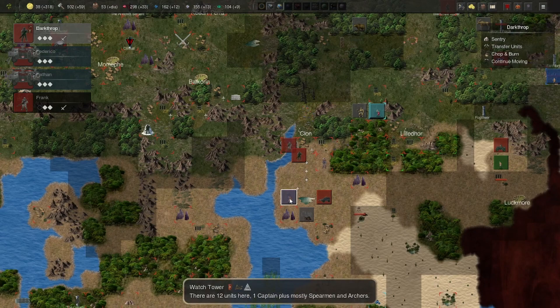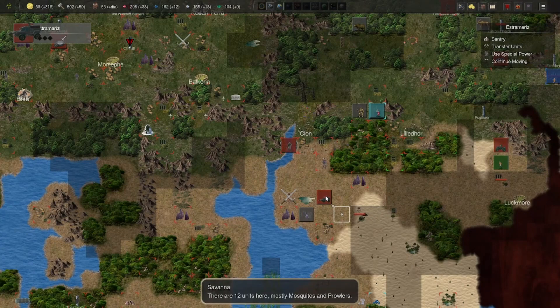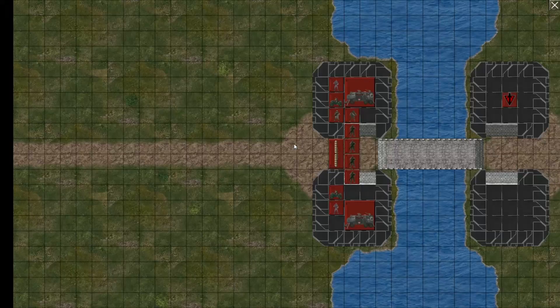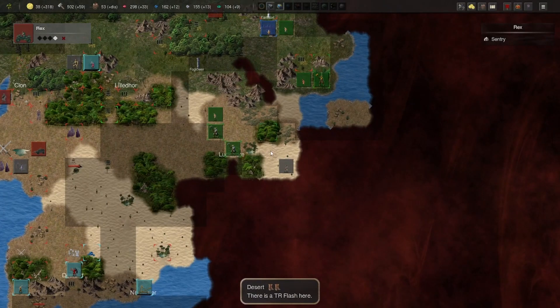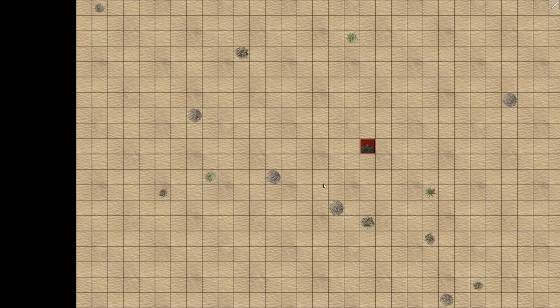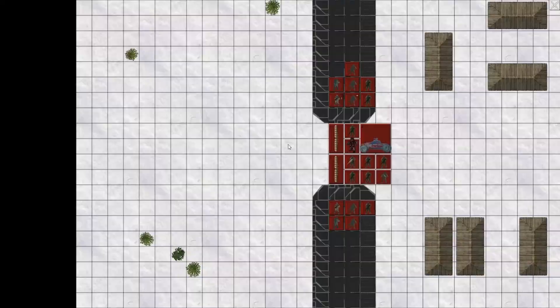We have this leader here — he can go and conquer this watchtower for now. You continue scouting for me. You have desert move and snow move — you have a lot of movement type characteristics, so that's good.